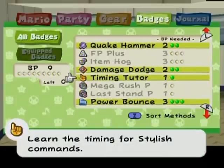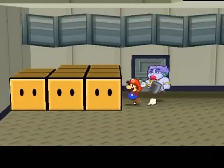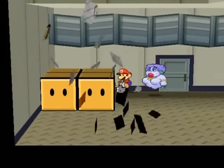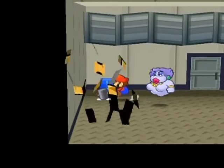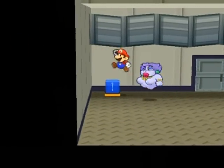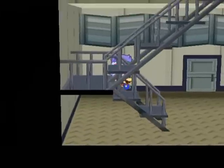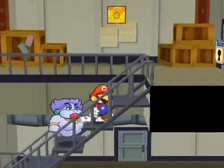I'm definitely gonna keep that charge. I still want the timing tutor. I can do without the other charge badge for now, I suppose. I still have yet to show other stuff properly. Oh, look at that! There's a switch! There's the stairs! Hidden right in plain sight. Well, as they say, the best way to hide something is in plain sight.